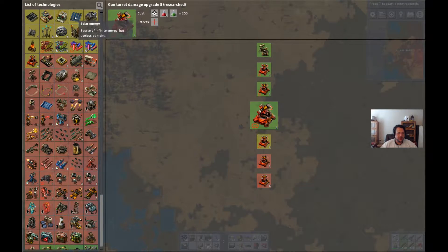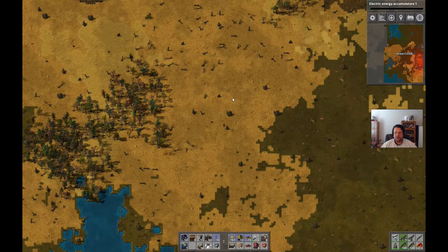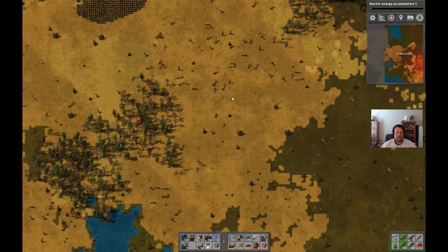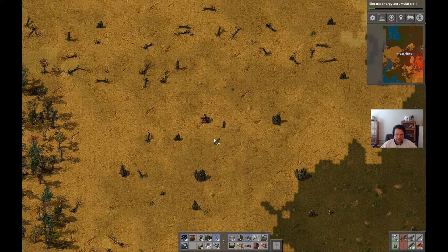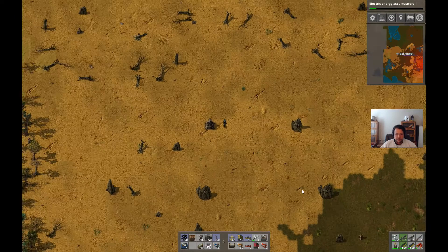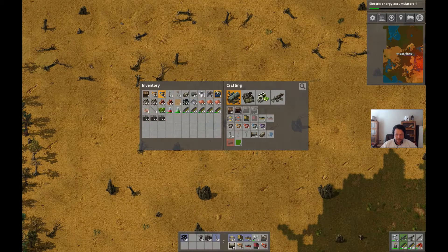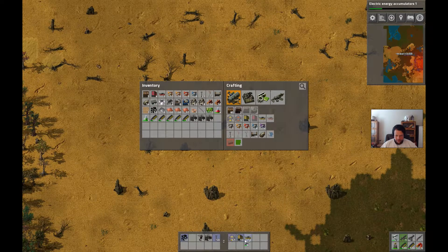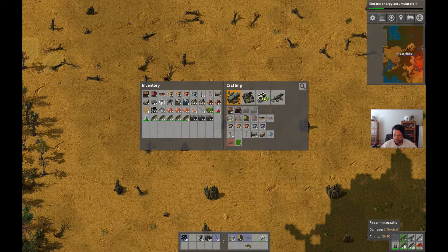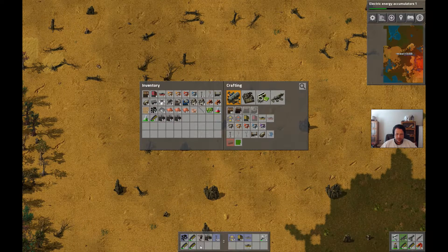Okay, gun turret damage is done. Solar cells, or do you want to do power accumulators? I'm not too far from making batteries, so let's go ahead and do that. There's our biter friends up here on the coal field. I'm just going to turret creep them - I ain't ashamed.